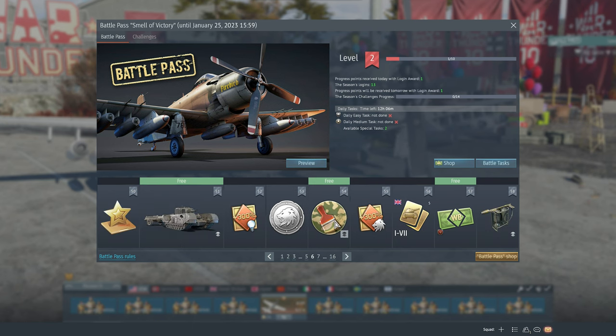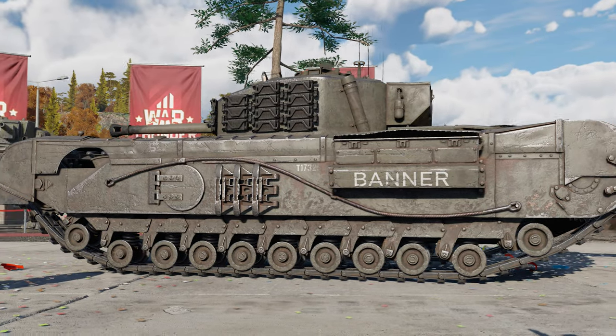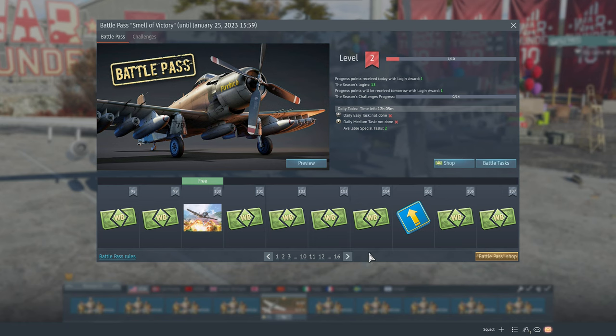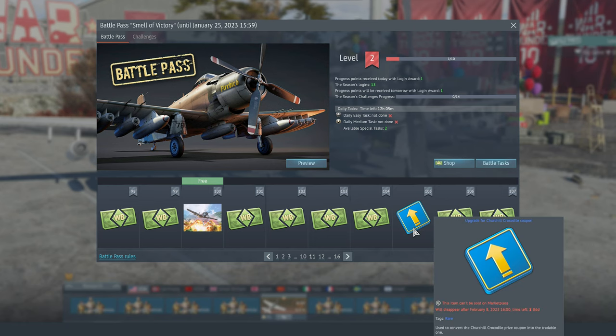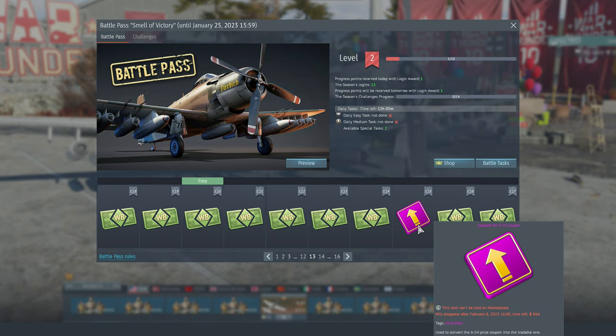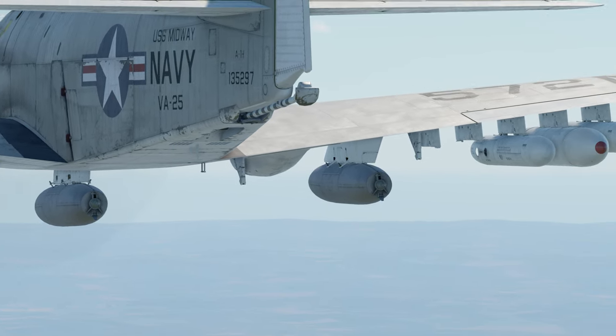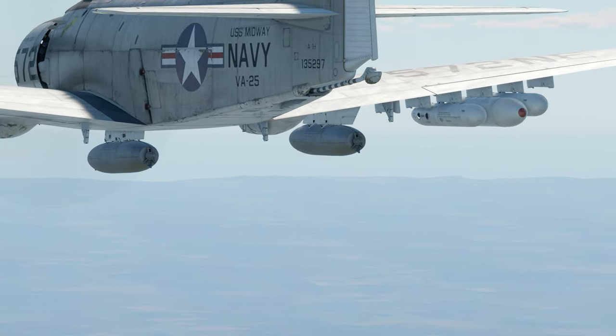As always, the Battle Pass also includes unique camouflage options for all these vehicles, like a historical camo belonging to the famous 79th Armored Division for the Churchill. Keep in mind that if you plan to sell the Crocodile or the Skyraider on the market, you have to upgrade your coupons by reaching levels 105 and 125 respectively. As usual, a set of two upgrades can also be used to purchase the next season's Battle Pass.